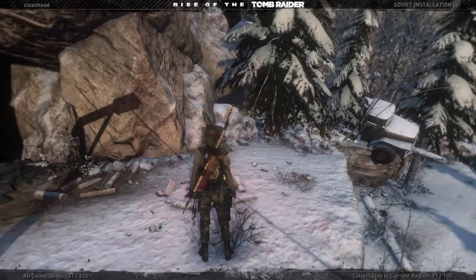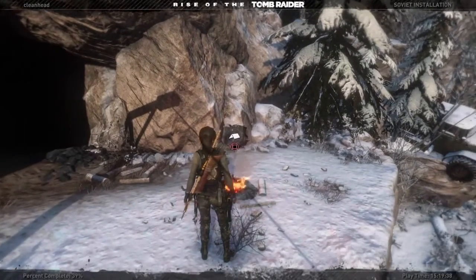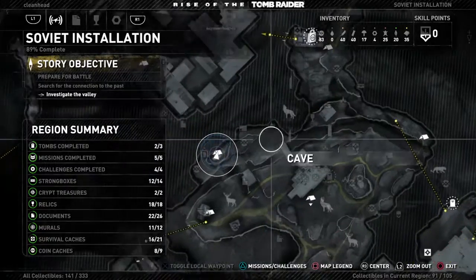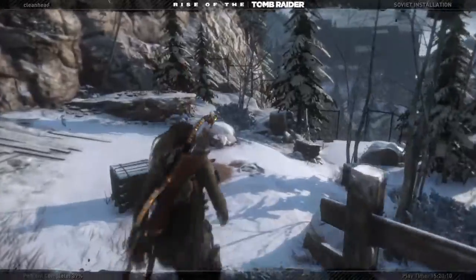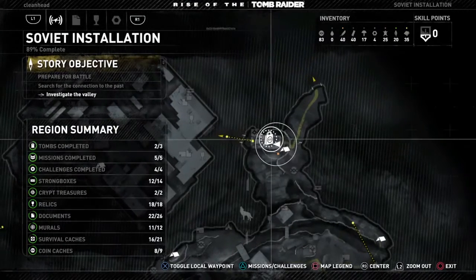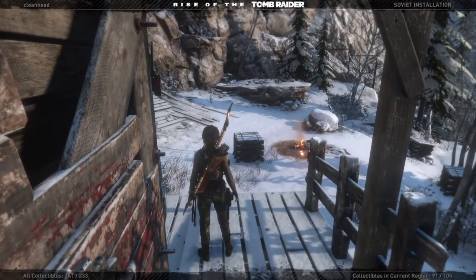After grabbing the flag on the water tower, go to any fast travel location. I chose this one because we need to fast travel to base camp — specifically the supply shack right here — to get the second to last flag. The flag pole is right here, so grab this flag and then make your way down to the last flag.